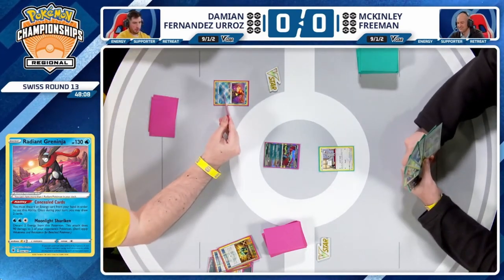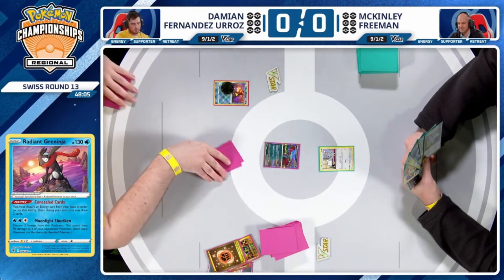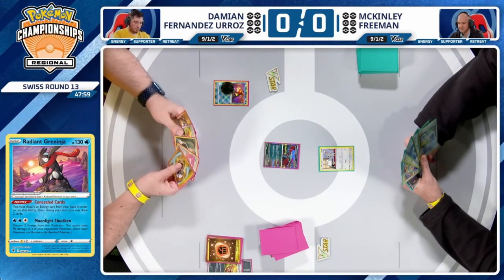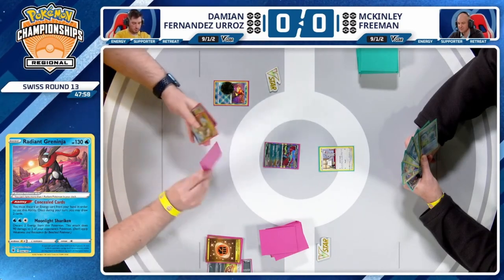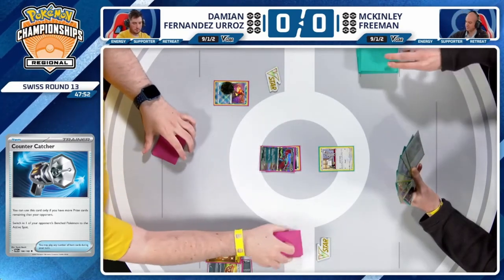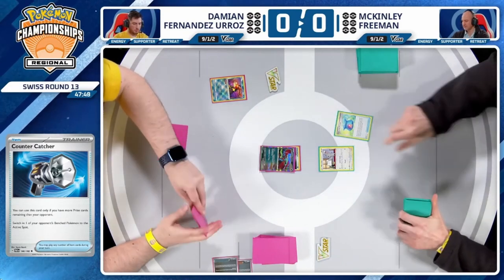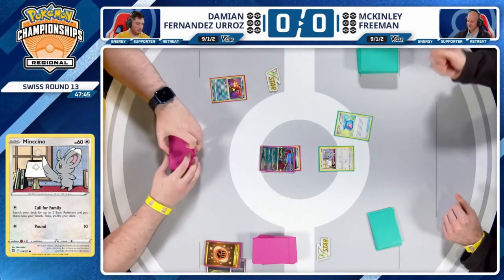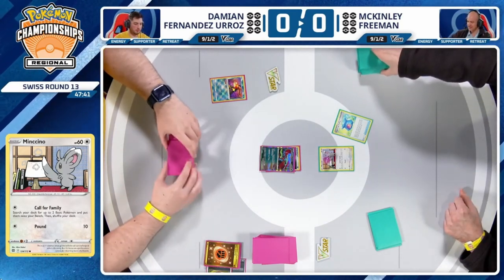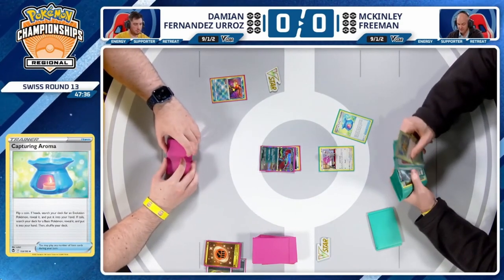Here come the energies down, and you only need two for Sada, and you would have two concealed cards by the time you could even play it, so now there's likely going to be at least three in there. First concealed cards for Damien — discarding that Fighting Energy, he finds another Earthen Vessel and a Countercatcher. The big thing about Damien's list is the only Gust he is playing is that Primecatcher and two Countercatchers, opting not for the one-of Boss's Orders.